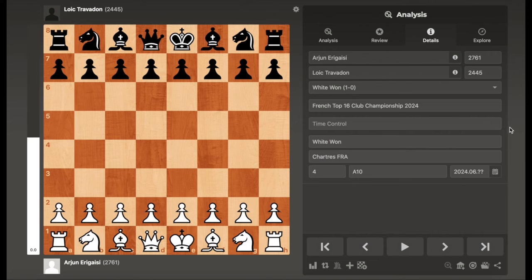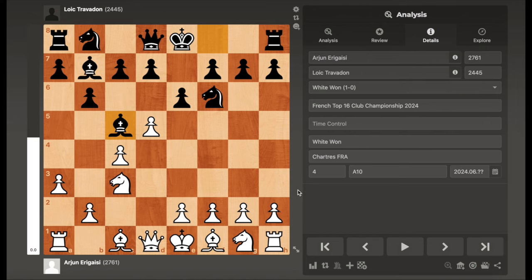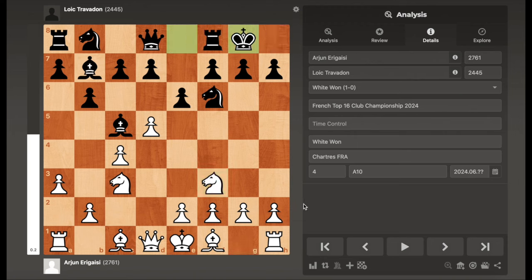We have some sort of English Defense here where black is not committing his knight to f6 just yet. White plays a3, trying to stop the bishop from coming to b4 and pinning the knight. Black goes Nf6, and white chooses to play d5, blocking the bishop's scope and gaining space in the center. Bc5 is played, Nf3, castles, Bg5 pinning the knight.